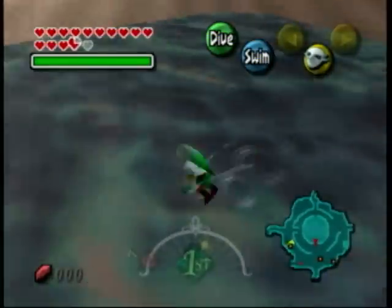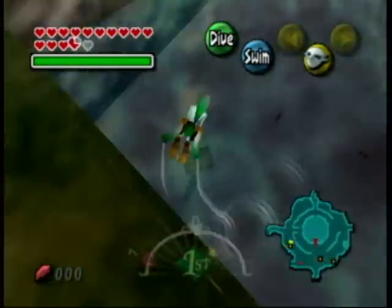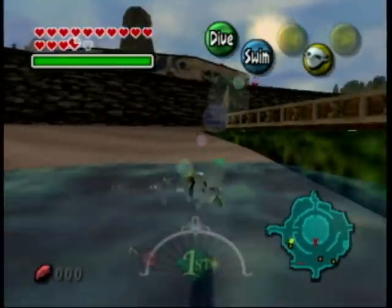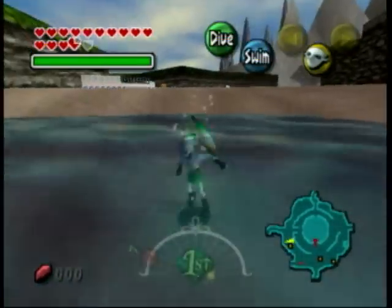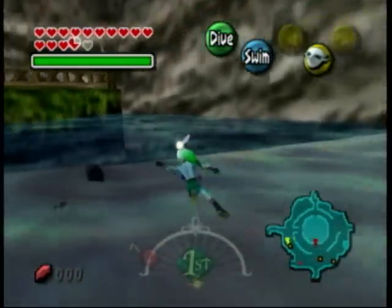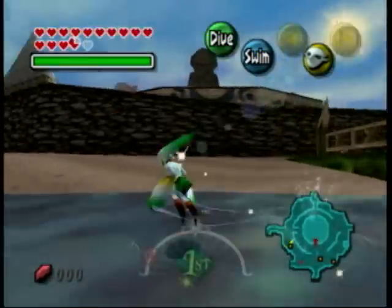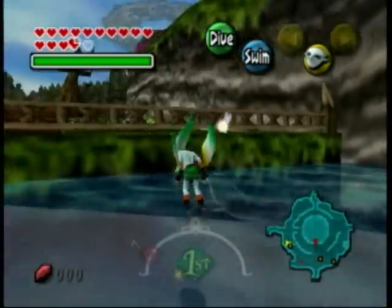This is in Terminia Field in Legend of Zelda Majora's Mask, and if you can see at the proper angle, I am swimming on air. I'll show you guys how to do it. Get in the water like this, and over here, and you're floating in air — pretty, pretty cool.